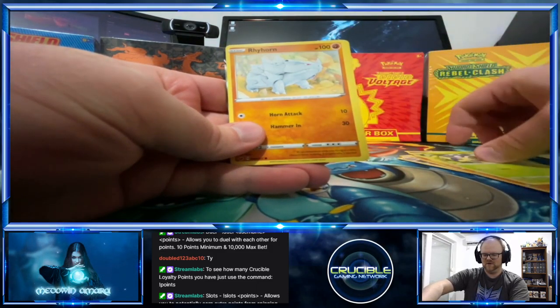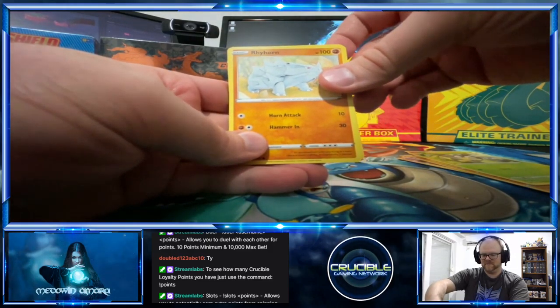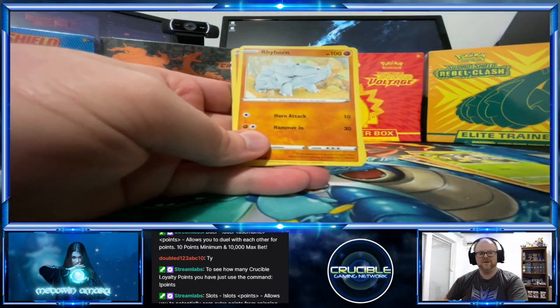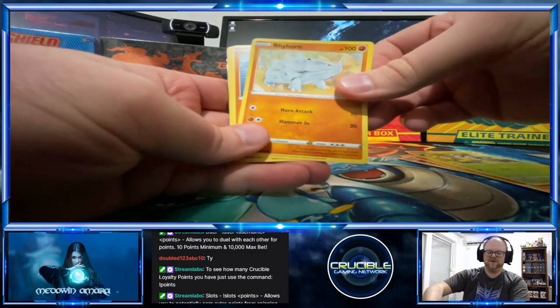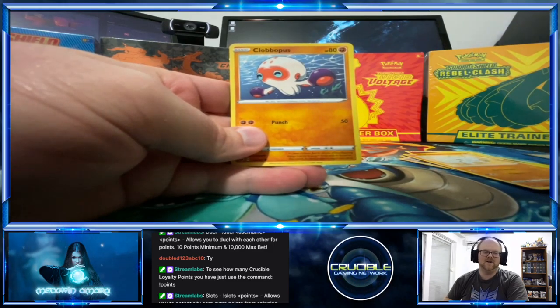Billabug as we saw before — I got a Ryhorn. Ryhorn and Rhydon is probably one of my favorite rock types. I know I'm probably going a little bit too slow but I want to enjoy this.